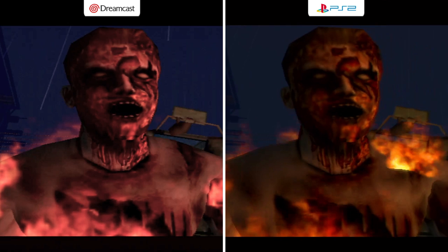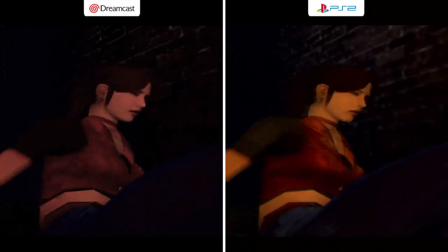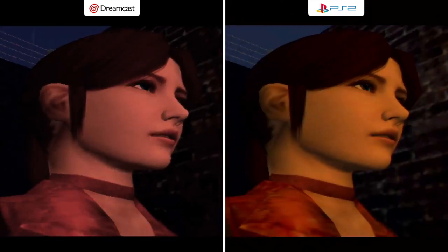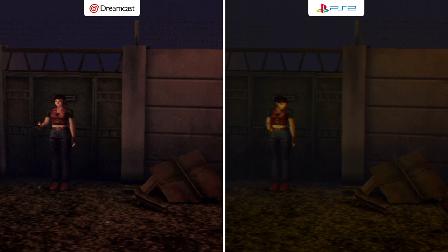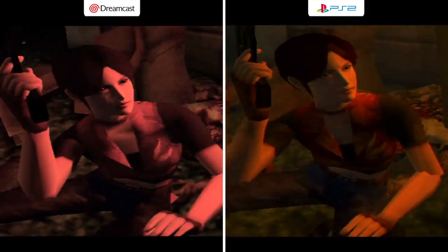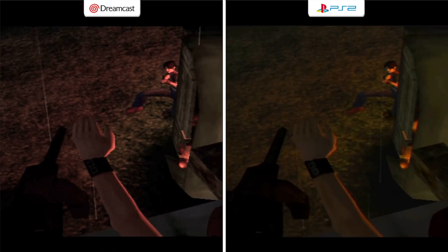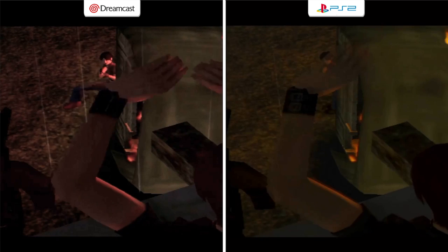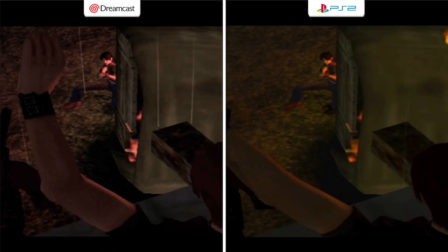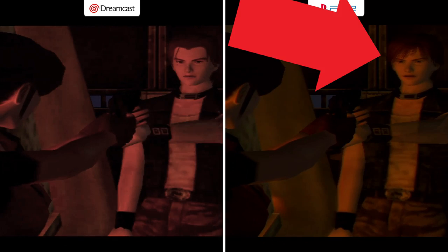The Dreamcast is mainly pink and purple overall. These two are very comparable — better colors on the PS2 and sharper visuals on the Dreamcast. Although the Dreamcast is more crisp, it's also more pixelated, where the PS2 looks like it offers more colors and just looks smoother, though that could be because it's more blurry. The Dreamcast seems to have more aliasing and jaggies, and more pixelation. This kid with the very annoying voice has a better hairstyle on the PS2, at least in my opinion.